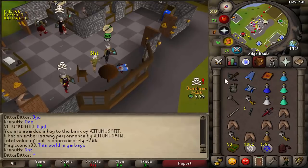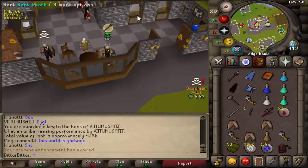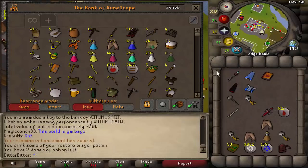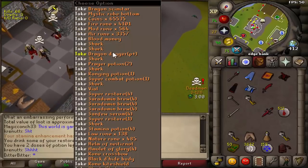This is the guy who boxed and logged out at mage bank and I just killed him for everything with the VLS. Good fight — that's why you don't box. Karma hits you.